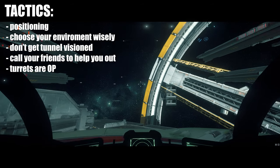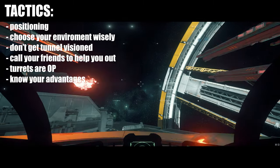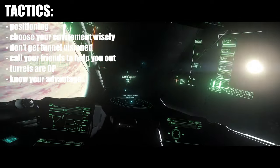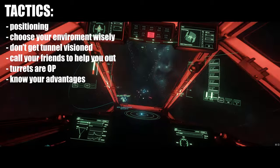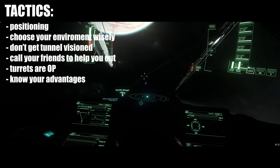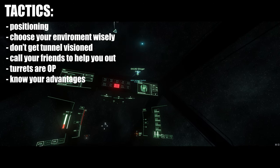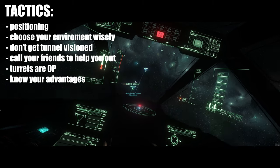The main thing you need to know when engaging another player is that you need to know your ship's advantages. If you're in a light or medium fighter fighting against a heavy fighter or sub-capital ship, your advantage is gonna be your maneuverability — because you won't have their shield or hull strength. But if you're in a heavy fighter fighting a smaller fighter, your main advantage is your shield and hull HP, plus your bigger guns that deal more damage than guns on the smaller ships.